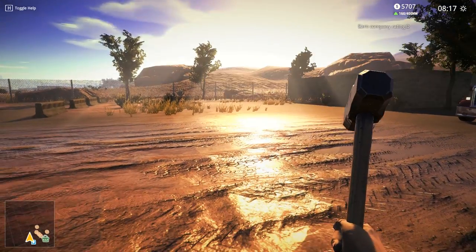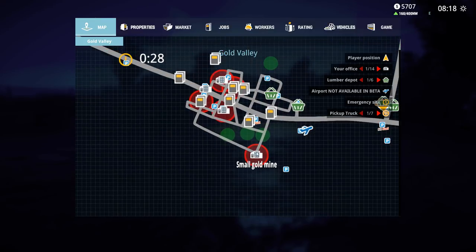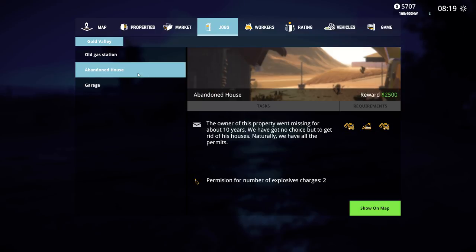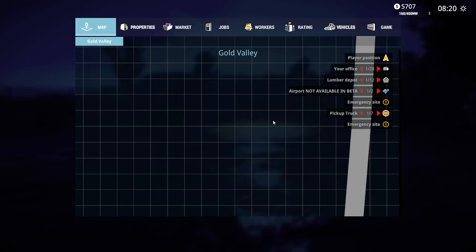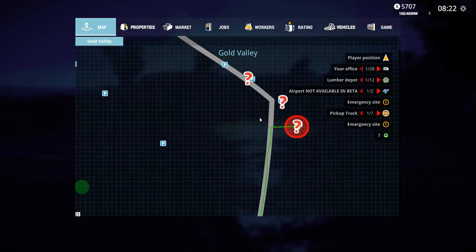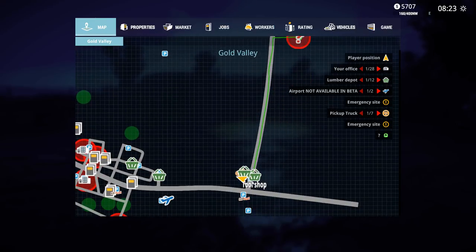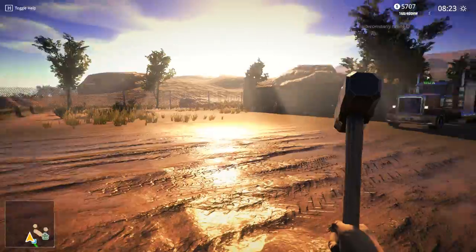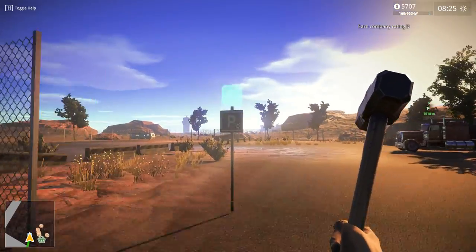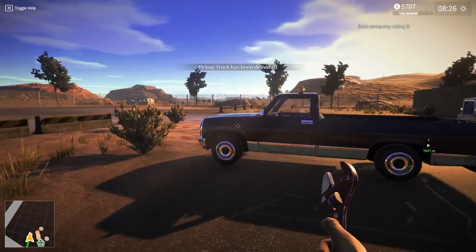New emergency available - okay so there are different emergencies that pop up on your map. Jobs: abandoned house, show on the map - where is it? It's right here. That's it, and it's like right up the road. Let's go ahead and get out of here, get our car delivered, and then we'll be able to drive on out.